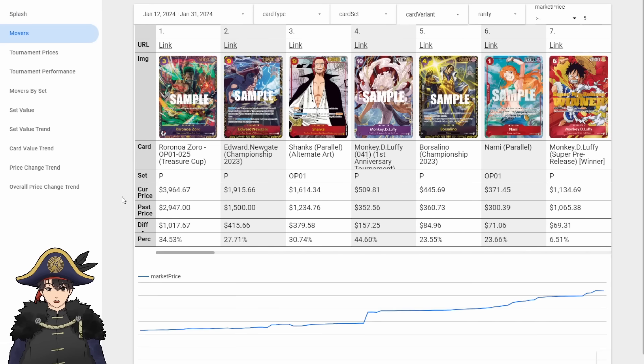Jumping into the movers. At a very top level with all cards, the biggest increase is this Treasure Cup Zorro — holy crap, he went up a thousand dollars. The overall state of the card game: if you got one of every card that ever existed, it'd be like $53,000. That's insane for cardboard. A lot of the biggest increases have been championship prizes — people are already selling them.